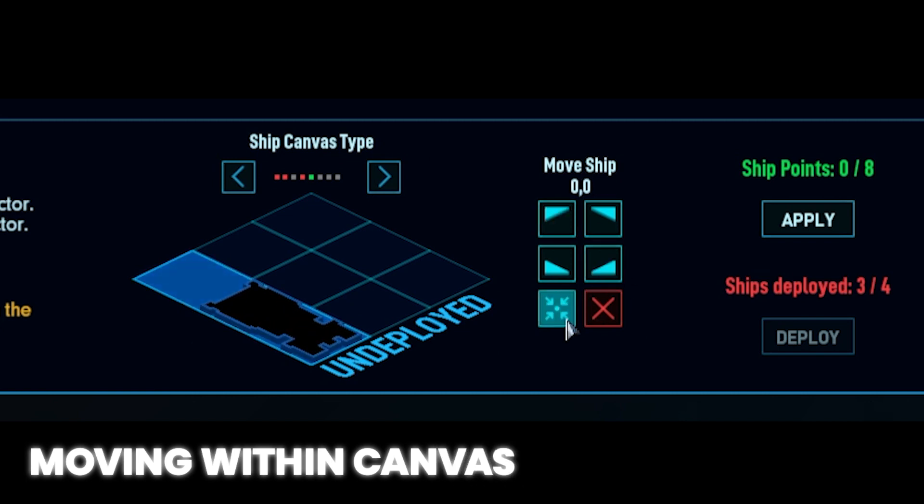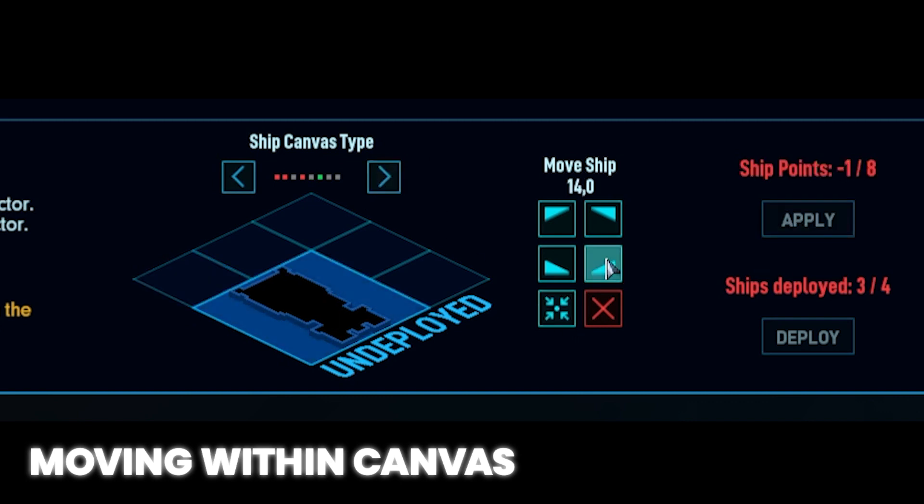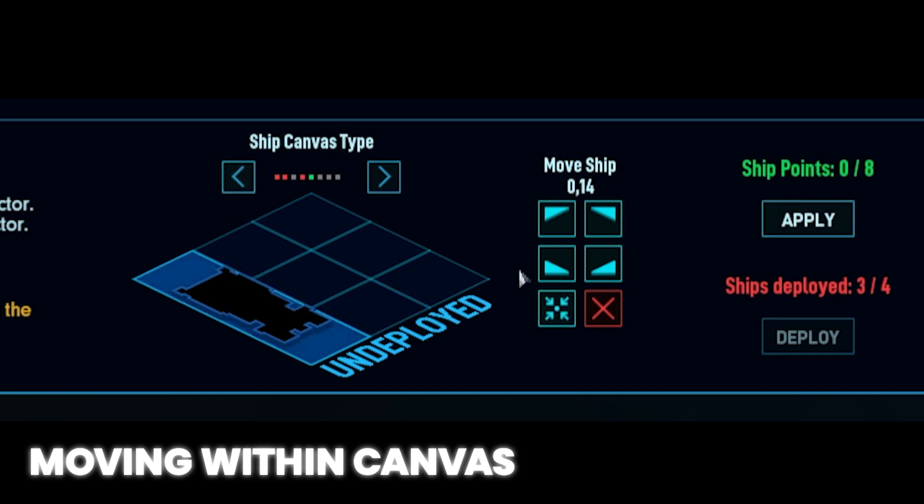You can also shift your hull within the current canvas. This is done by clicking the 4 arrows here. Often, if you take on a claimable derelict, you'll have to shift it around in its canvas to optimize space and hyperdrive or airlock placement. I hope this helped clear up how, why, and when to change a ship's canvas size or move it around within its existing canvas.